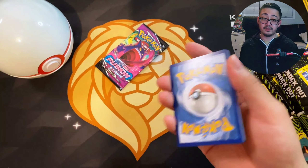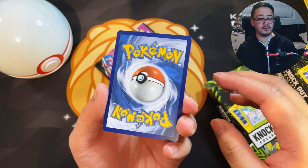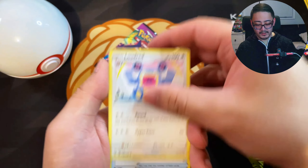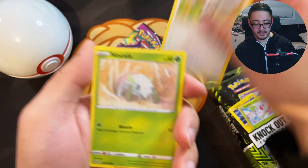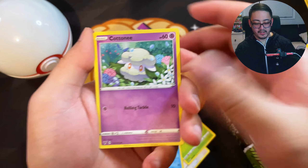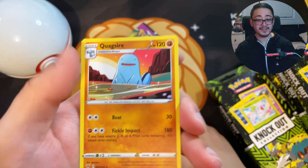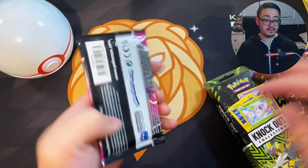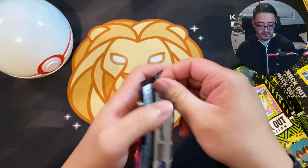Code cards do still matter in Sword and Shield. Let's go Fire — we got Fighting energy, we're going to fight our way to a first hit. We got Loudred, Memory Capsule, Poochyena, Pikipek, Nincada, Arrokuda, and Kuttari. We got a nice Reverse Holo Metagross and a Quagsire non-holo. So far we're still at zero — fingers crossed Fusion Strike might be lucky for us.